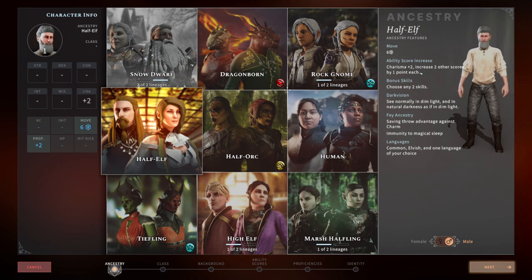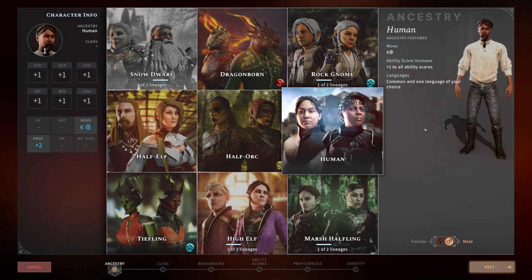They can also get two additional bonus skills that no other race gets. They have dark vision, saving throws against charm, and immunity to magical sleep with Fey Ancestry since they're part elf. Moving into Humans, they have the same movement speed as a Half-Elf and get plus one to all ability scores — a flat plus one on everything. This could be good or bad depending on your build. Other than that, they have nothing special, and they are one of the only Ancestry options in the game that does not have dark vision.